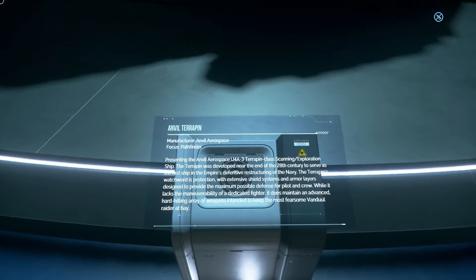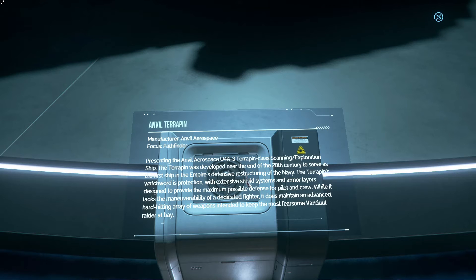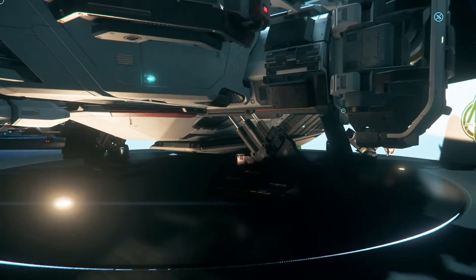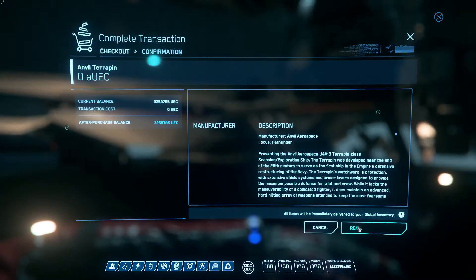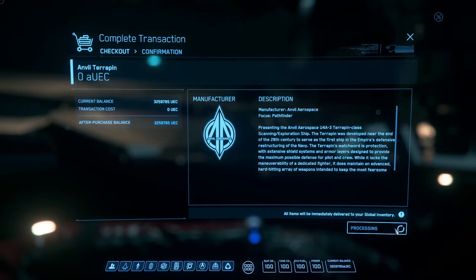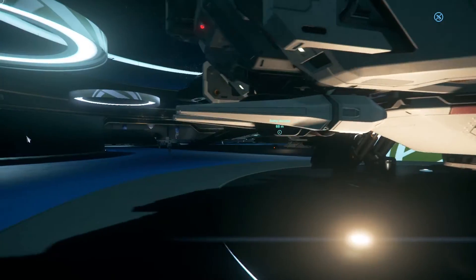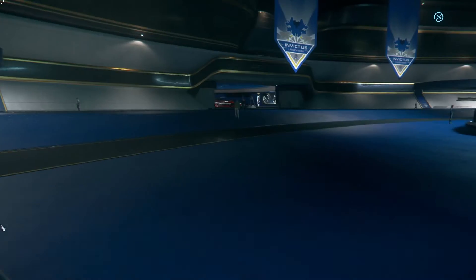This is the Terrapin. The Terrapin is a pathfinder scanning vessel and it's also heavily armored. It's not very responsive but it is fairly fast, so you're not going to win any off-the-line races with it, but it can get up to speed and do fairly well. For a scanning or data-type ship it's not too bad.